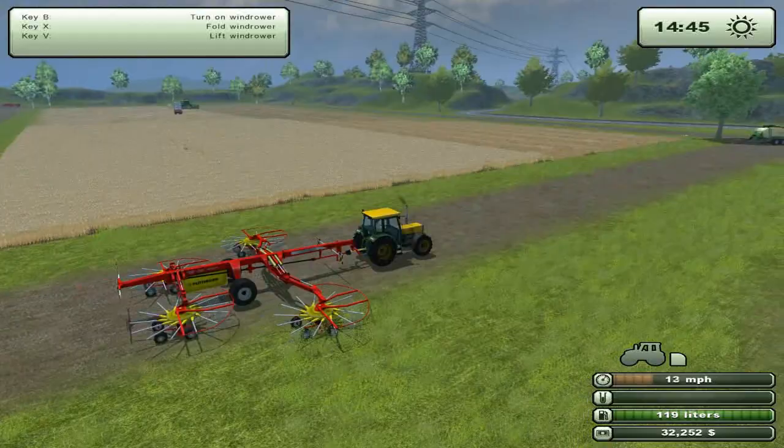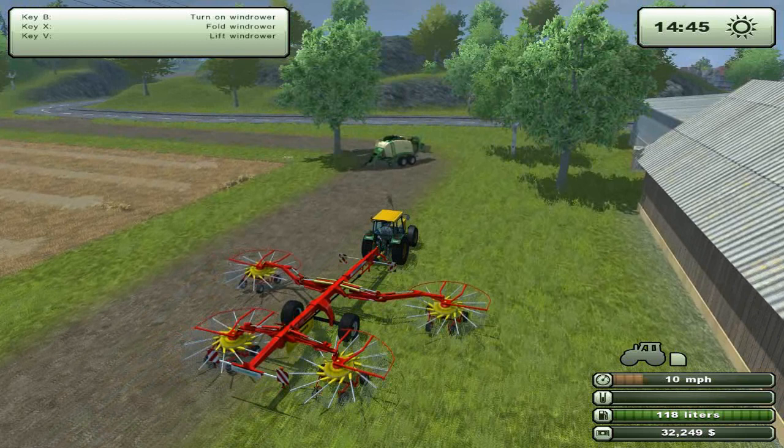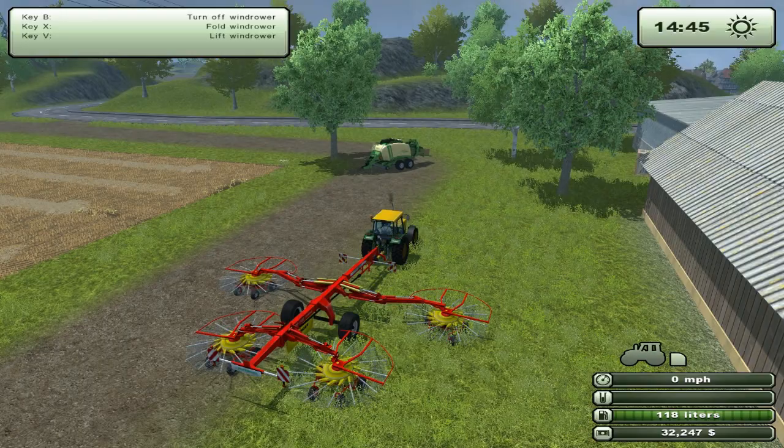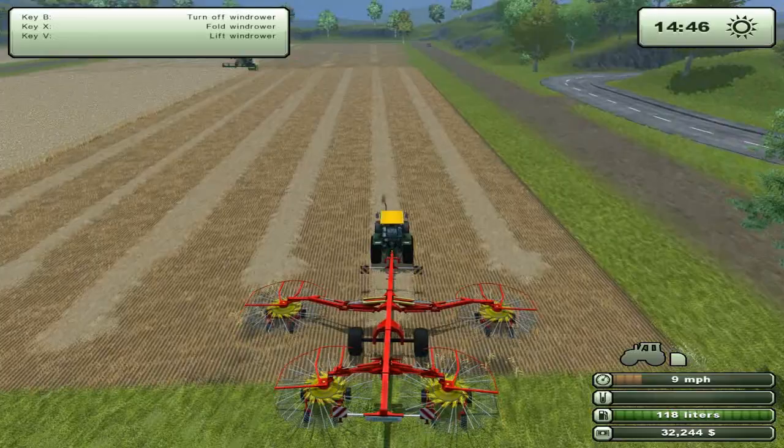The harvester still doesn't have its pipe out yet, but I'm sure it'll need it out soon. Let's turn the windrower on - that means the game's going to lag up a bit. Press B to operate it. Let's drive in the middle row - hopefully that's going to be good enough.